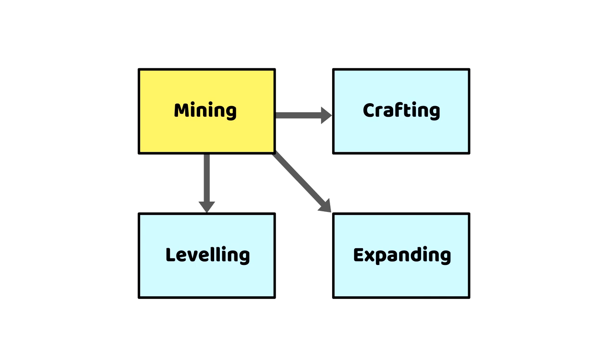Mining gives you experience, helping you level up. It also provides the resources you need to craft power-ups, and sometimes you'll also find rare items like gems that help you earn the money needed to buy rooms. Leveling up unlocks new mechanics that help you mine faster, or that increase your crafting options, or that earn you more money for expansion.